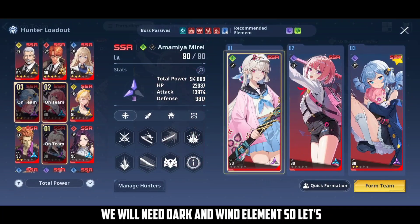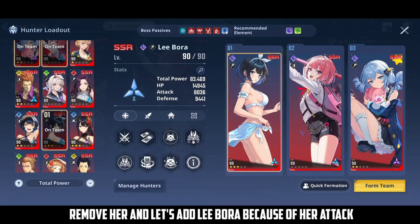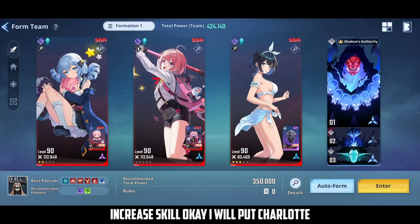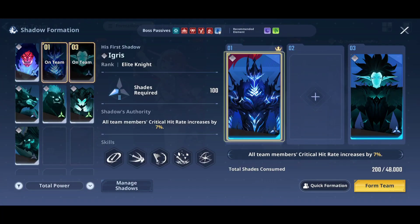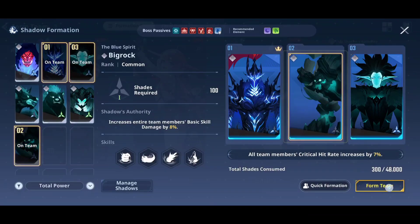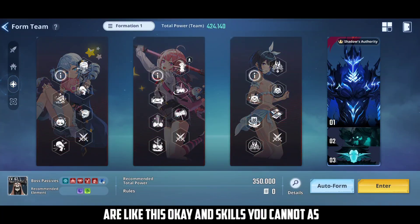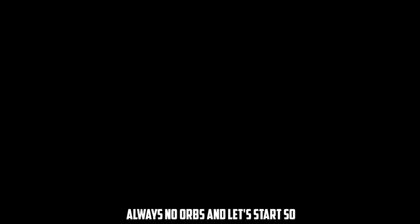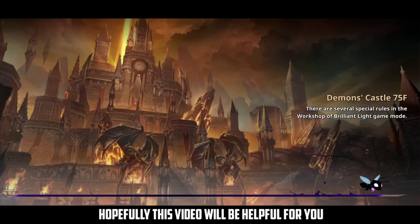We need dark and wind element, so let's change the team. Remove her and add Libora because of her attack increase skill. I'll put Charlotte in first and change the shadows — first increase and second big rock and blade. The gears are set and skills as always, no orbs. Let's start — hopefully this video will be helpful for you guys, F2P players like me.